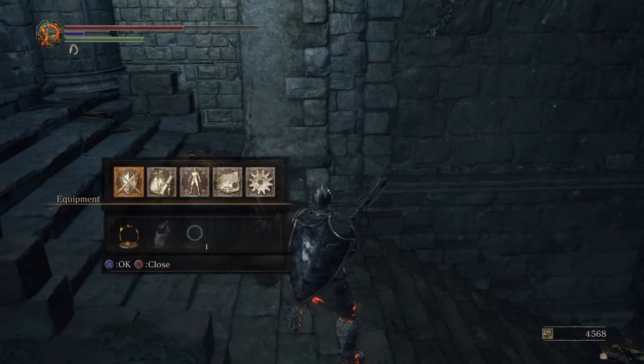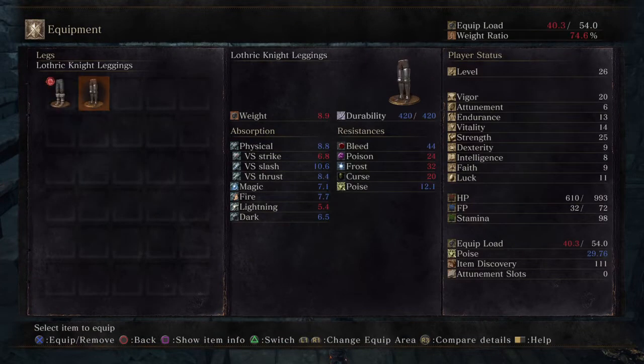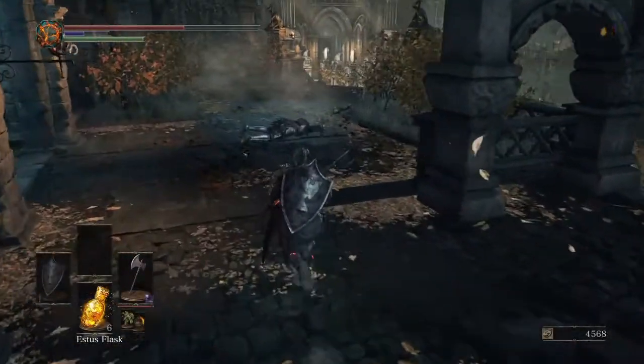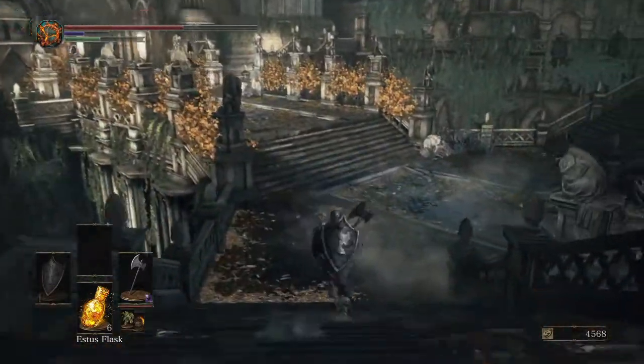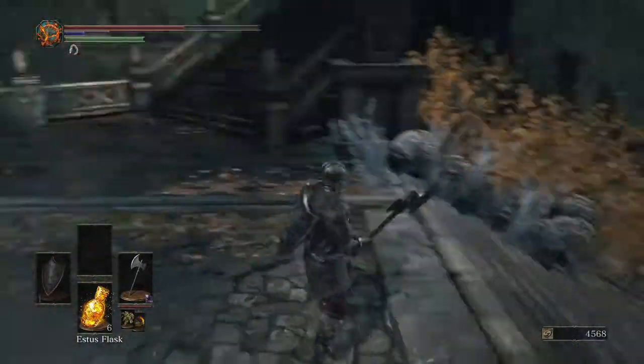Let's check out that armor equipment. The problem is my weight ratio goes up to 74.6, which is not good — I want that to remain under 70. For those that don't know, keeping it under 70 is preferable, otherwise your character is probably going to get owned.